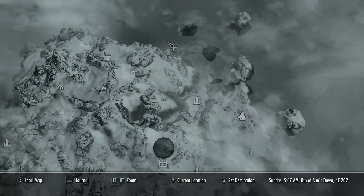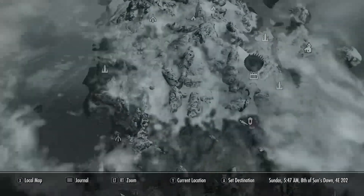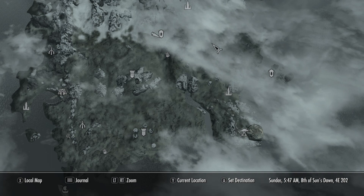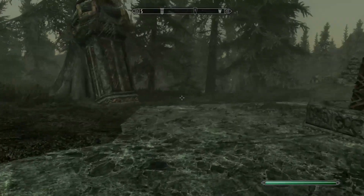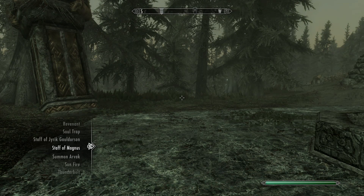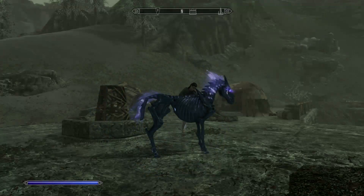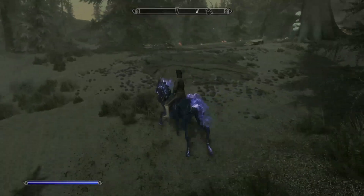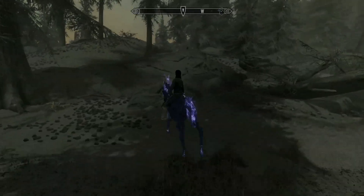Have I discovered any more Dwarven Ruins? No. We're gonna have to — oh, we already did that one. We already did Nchardak. I think around here and up in this area there's some stuff we need. Let's do some more exploring. Every single point of interest we see, we're gonna do it. We're gonna clear this whole island. Let's start with this diamond-shaped marker right here.